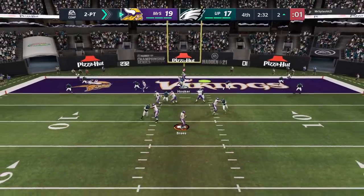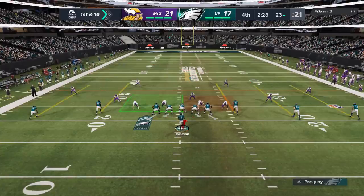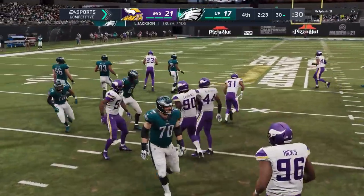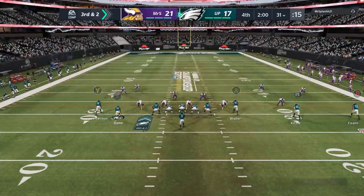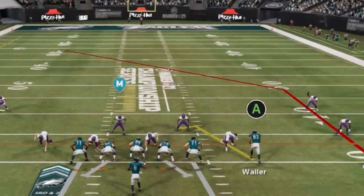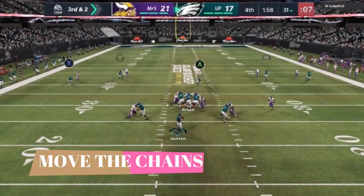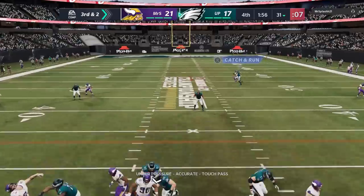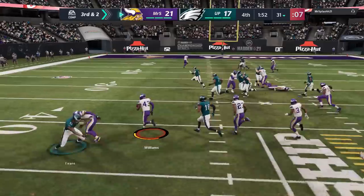We're down two. If I can get a stop, we're a field goal away from a win. But he just buys time and goes up four, so now I'm in a position where I need a touchdown. I don't want to show my hand entirely, so I'm hitting him with a couple of QB draws just to make him think I'm not going to pass like crazy. Then on third and two I pre-diagnose man coverage and throw an interception — that's looking like game over with under two minutes to go, and he gets a really big return.